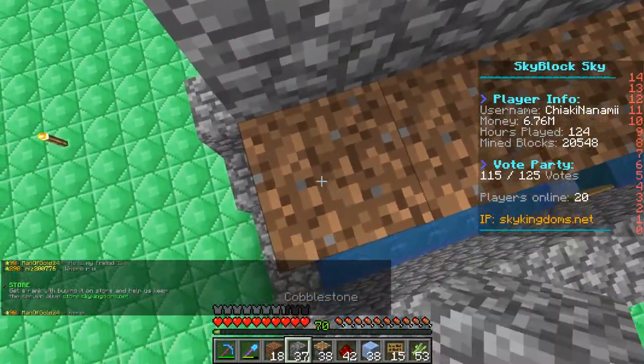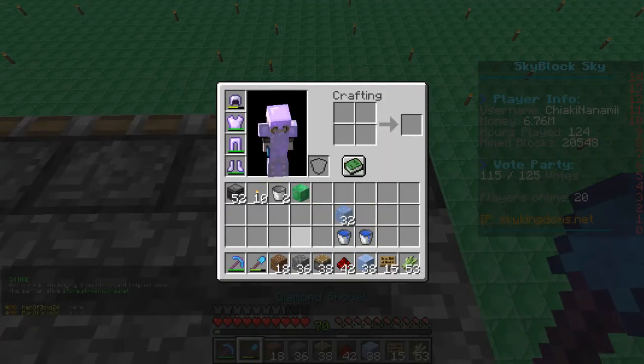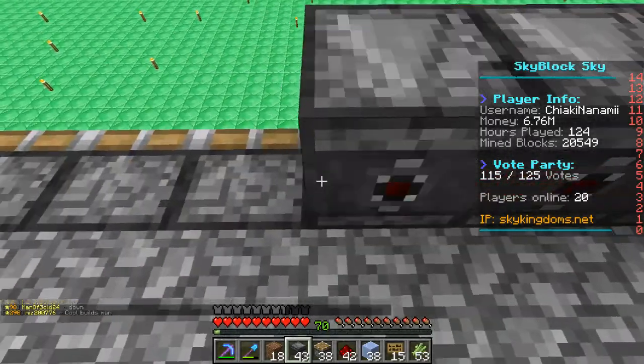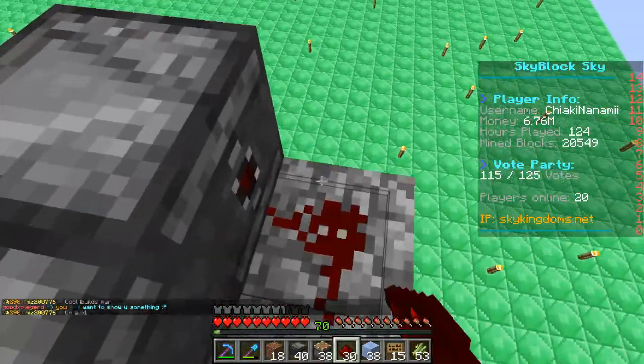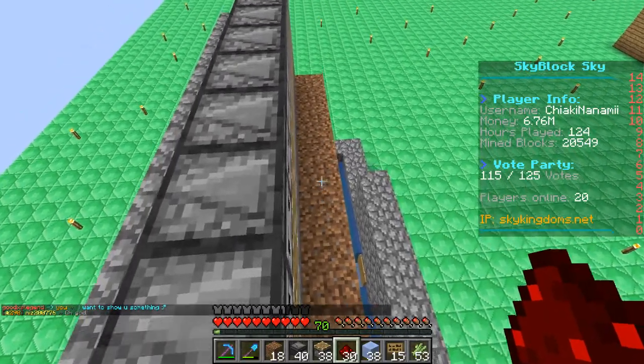Place the pistons along the back of the second layer, then hop up behind them to place the observers and redstone, just like the layer below.